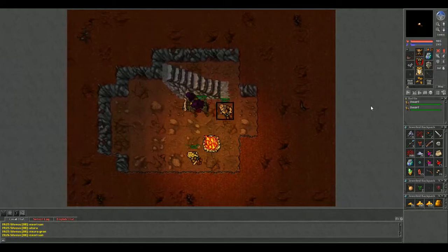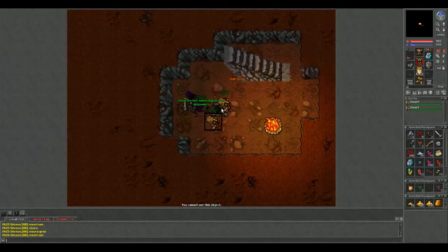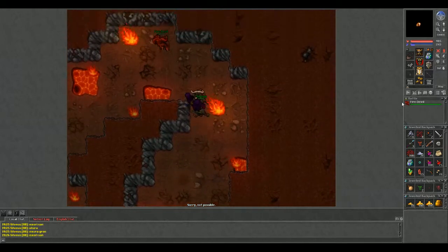So you go down here, there's some dwarfs — I'm not going to bother killing them. You need to use a pickaxe on that tile. He's standing on the hole. So yeah, you drop down and there are fire devils in here.